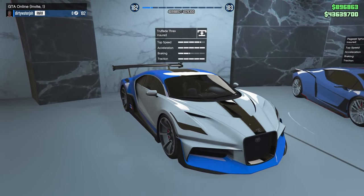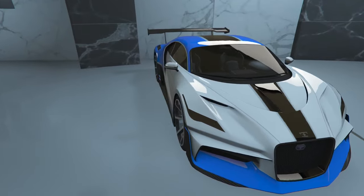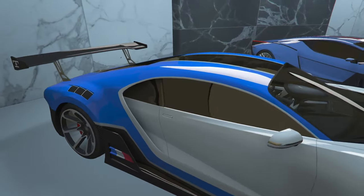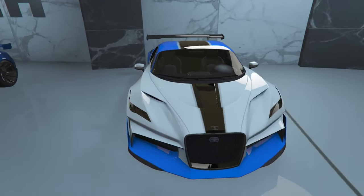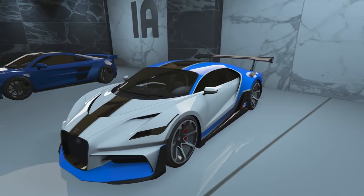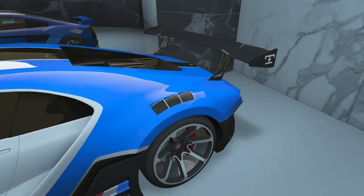The next one we got is the Thrax, aka the Bugatti. I love this car right here. I went so crazy — white with the black stripe that goes through the whole car, black bottoms with the blue. This is one of my special builds. And then the blue lip. I went so crazy on this car. This is one of my favorite builds. Let me know down in the comments if you rock with this build. Copy this if you want to. This one was special. Did I even put my name on the plate?